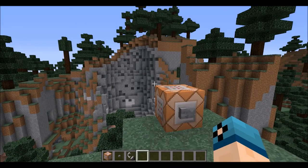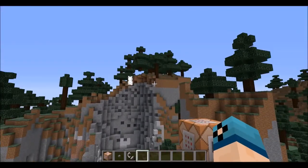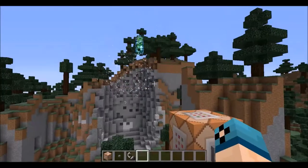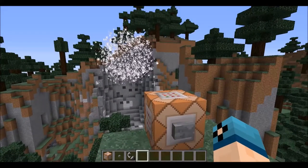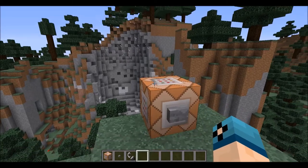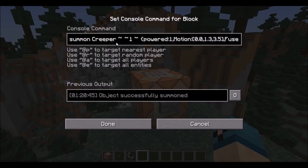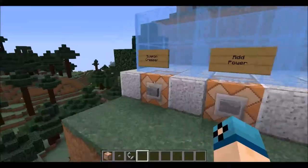Welcome back to another command block tutorial. Today we're going to be looking at the Creeper Cannon. It's going to be super explosive and also super simple, so just hang in there — it's only going to take a few short minutes. All it does is toss some powered creepers across the way and they're going to do some serious damage to those mountains. It's a lot like any other TNT cannon — super fun. Really simple, just using the summon command and a couple of data tag values which I'll break down for you real quick.